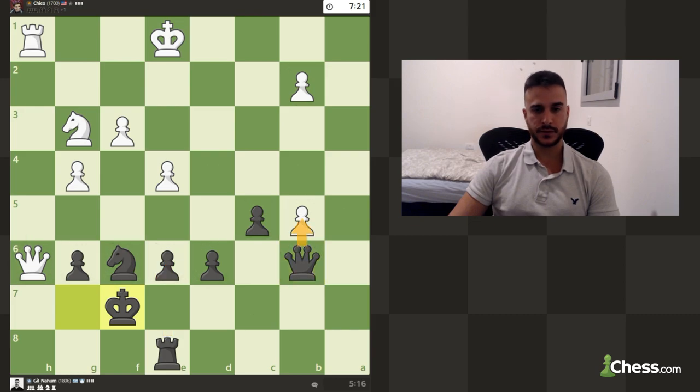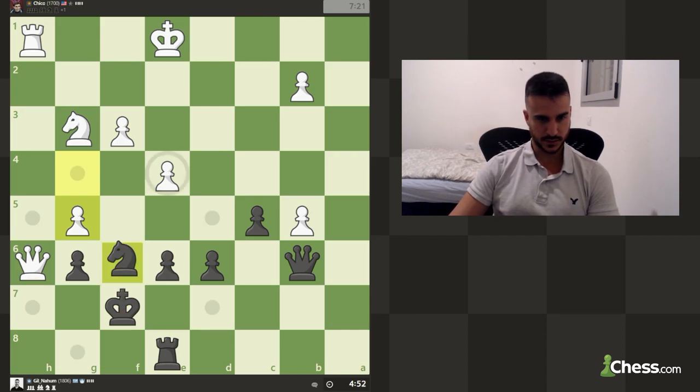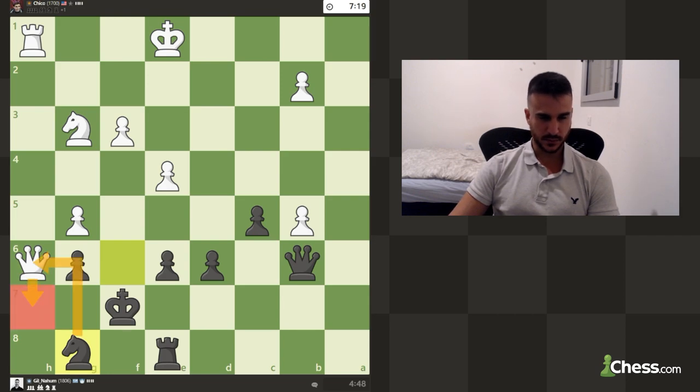Maybe in the future after collecting some pawns we can even try to promote — this is a very nice move in this position. Maybe we can even go knight g8 — if he gives a check maybe we can hide and play this rook move. I do want my knight close to the king. We got a small tempo but it will give us a check, so it's not really an issue.